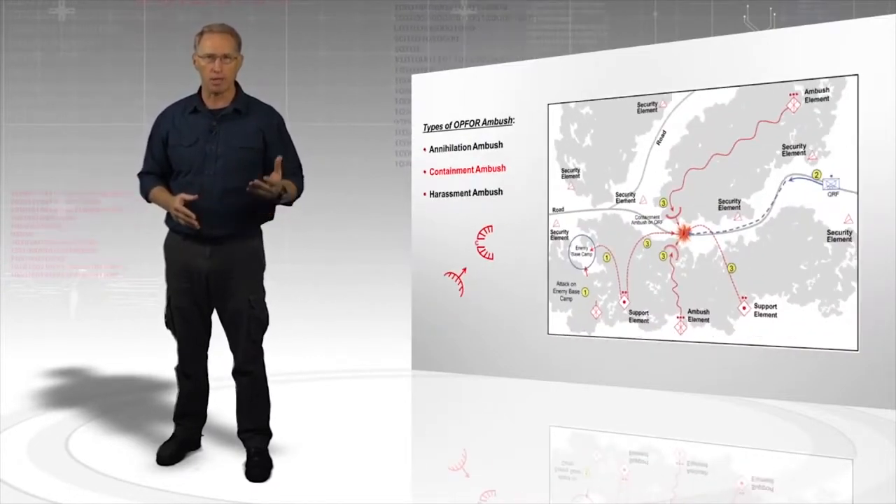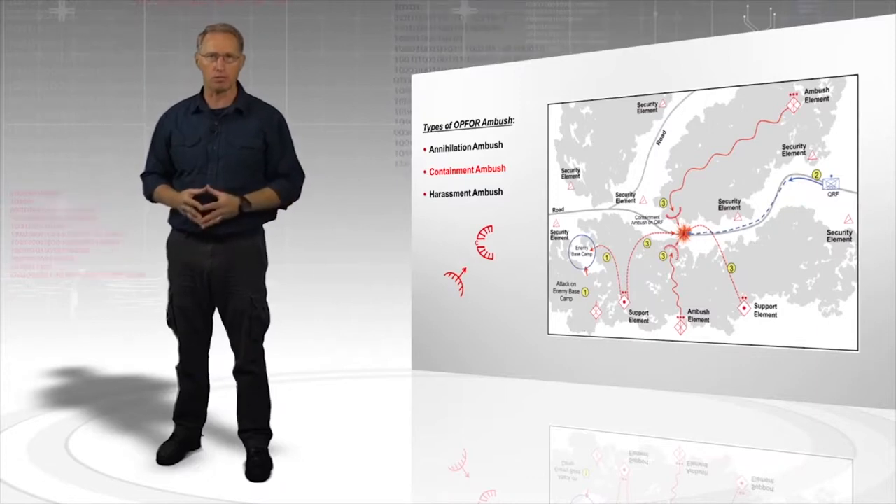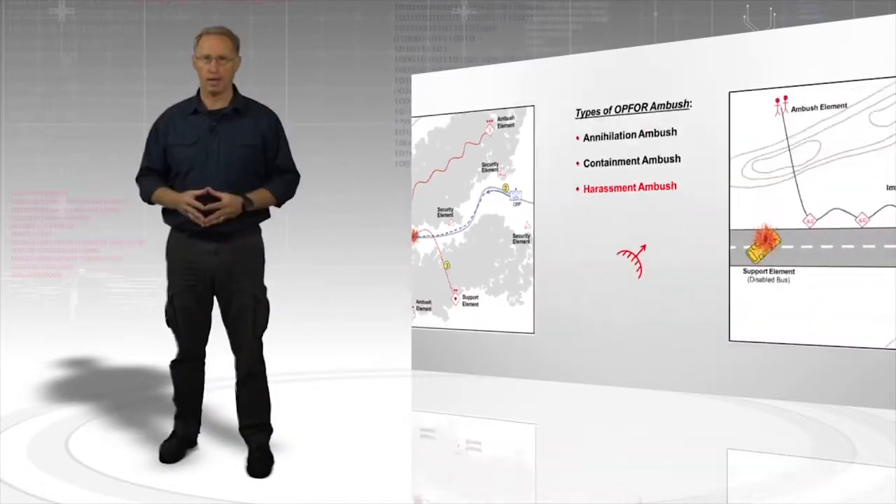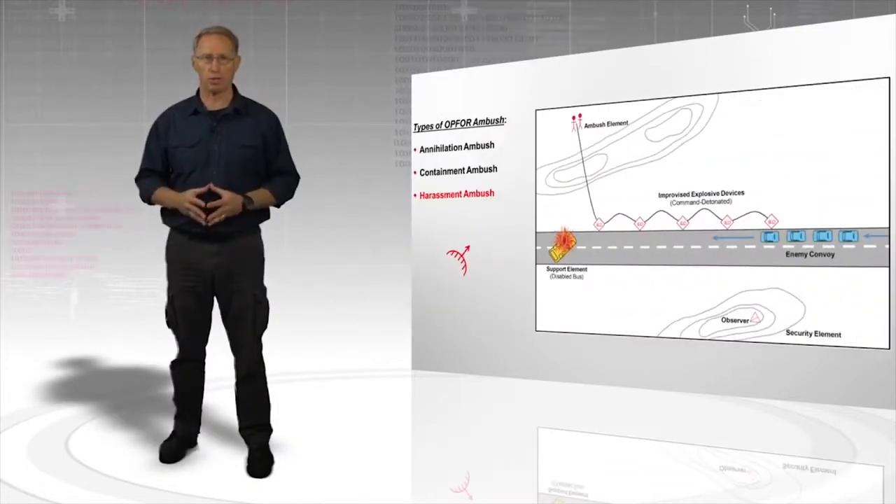A containment ambush is a security measure that usually supports a larger action. It prevents the enemy from using an avenue of approach or interdicting another Op4 action or mission. Obstacles are normally integral and serve to both prevent the enemy from using the route and hold the enemy in the kill zone. A harassment ambush interferes with routine enemy activities, impedes freedom of movement, and generates a psychological impact on enemy personnel. The Op4 may choose this ambush type if the enemy has superior combat power.